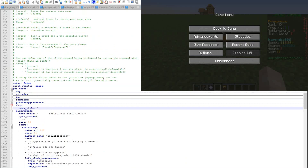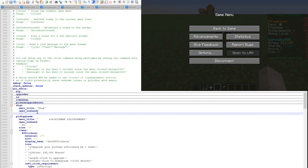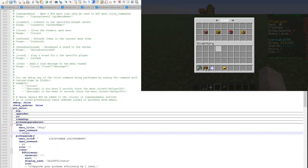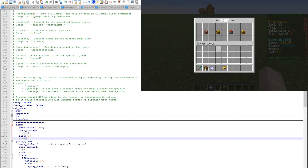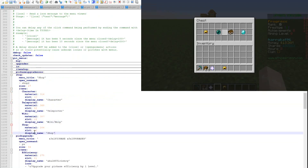So in the notepad we're going to be creating the plugin. Let's start with a basic shell and mimic the command so you can see what's happening. This is our new shop. The menu title we'll call 'shop', the open command will be 'shop', and the size is going to be 27 — so three layers thick — then the items will follow. I'll save it and transfer the file back into my server.